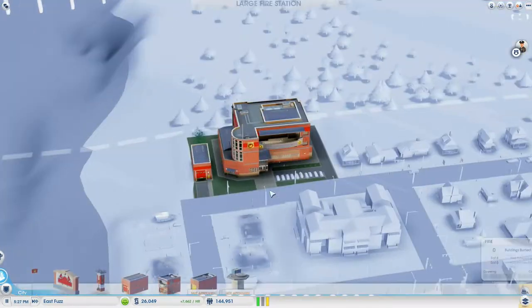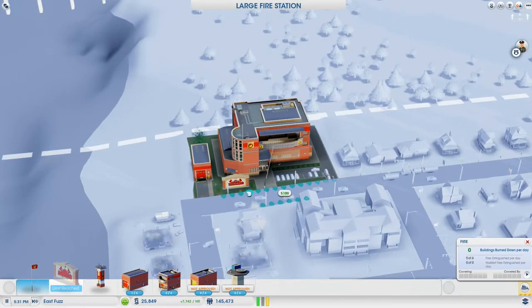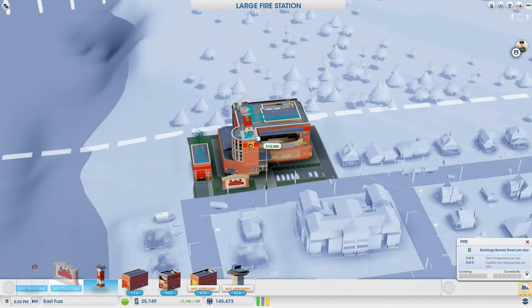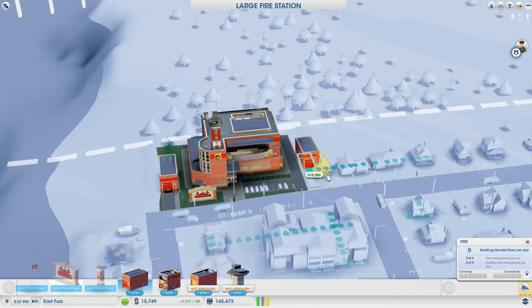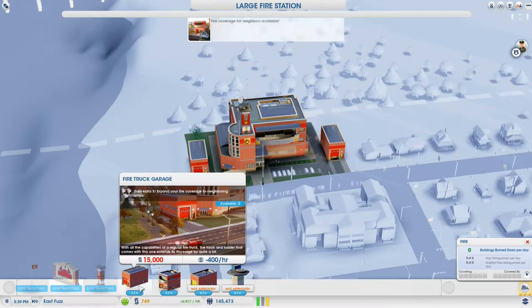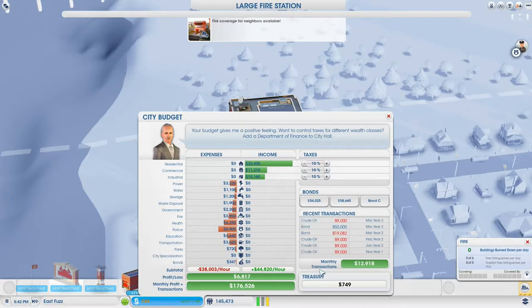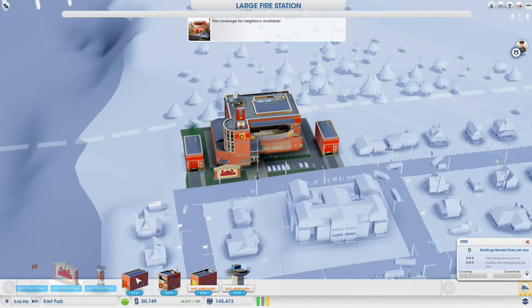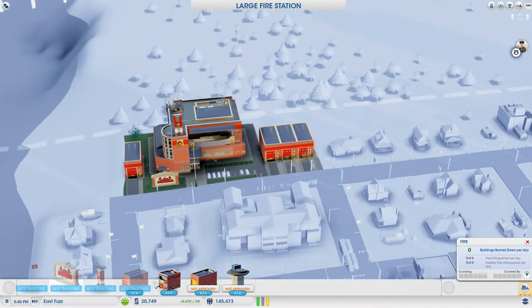What we do want to look at is changing or upgrading our new fire station. Fire dispatch tower? Yes please. That will dispatch fire engines faster. Talking of fire engines, I think we're going to need to place a couple more in. But not until we take out another loan. Don't be scared to take loans out — that's one thing I've learned. They don't actually cost that much, in all honesty.